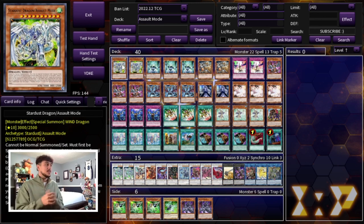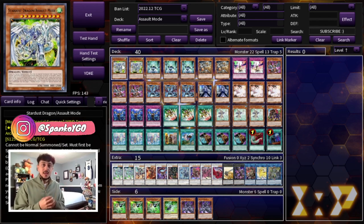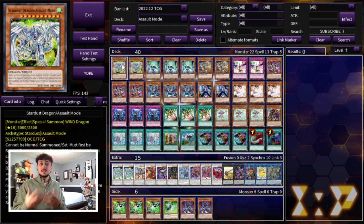Just before we get into this profile, I do want to say I haven't updated this deck in like probably a year now — and that's not even a New Year's joke, it's actually been like 10-11 months. I think this deck is super powerful and it has a way to play in today's format. These decks with small engines can be really nice to play, especially as rogue decks, because you can fit a lot of anti-meta strategies in these engines. Let's get right into the deck profile, starting with two Stardust Dragon Assault Mode, the boss monster of your deck.